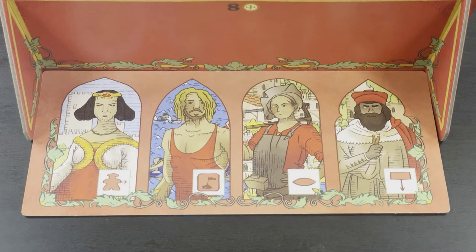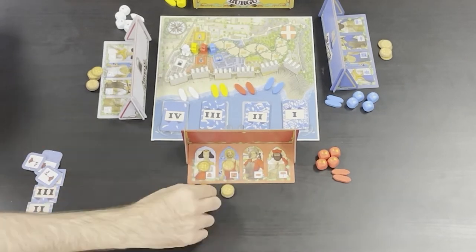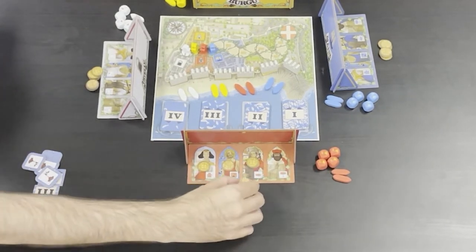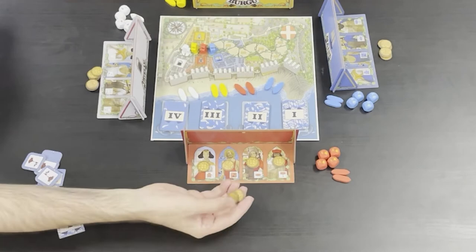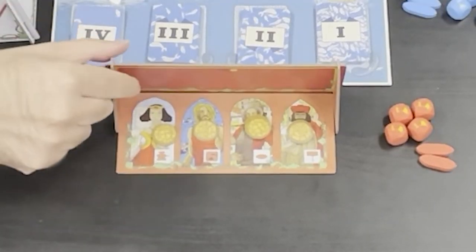Investment. Each player chooses which of the four assets they're going to bid on and how much they're going to bid. They secretly place any amount of coins behind your screen on each of these assets: the courtier, the horseman, the shipwright, and the mason. You can bid on all four, none at all, or anything in between. Once everyone has made their decisions, reveal your bids.